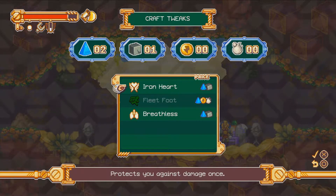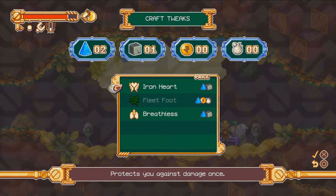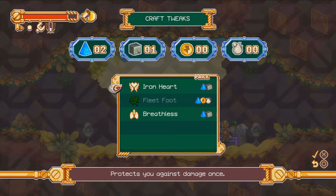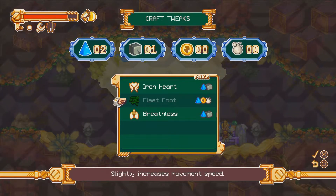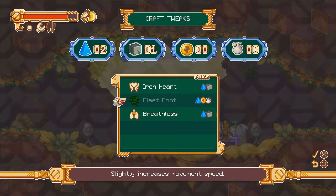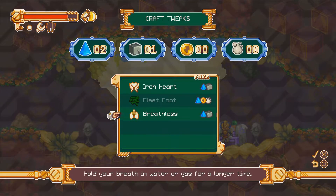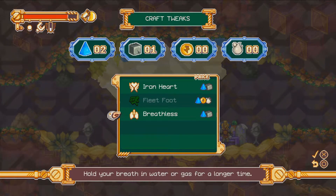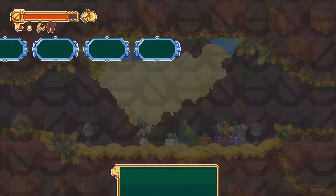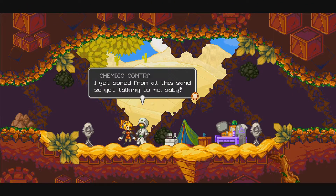Let's see what I can craft. I can craft Iron Heart, which protects from damage once — I wonder if I can stack these. Fleet Foot slightly increases movement speed. Breathless lets you hold your breath in water or gas for a longer time. So there's going to be gas damage areas, perhaps even here, so it might be a good idea to pick this up. I don't really need another Iron Heart so let's go with Breathless, and make sure they're equipped in the right order.